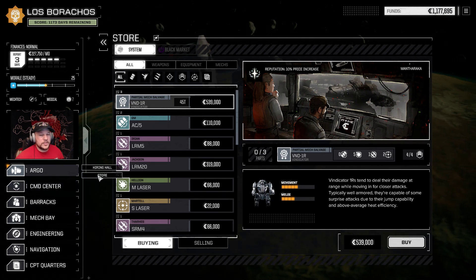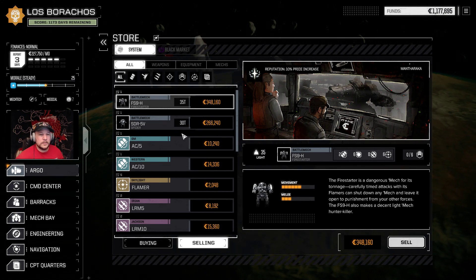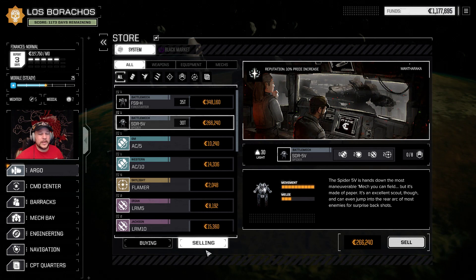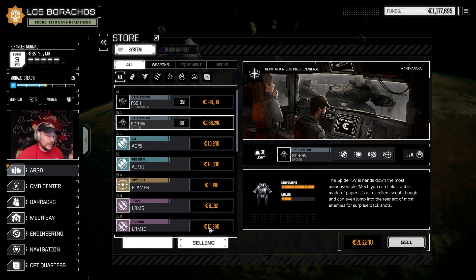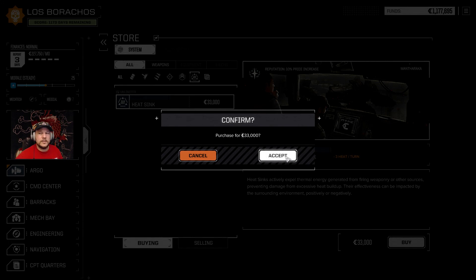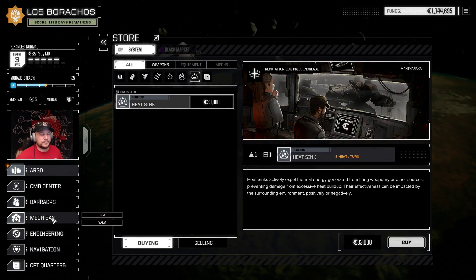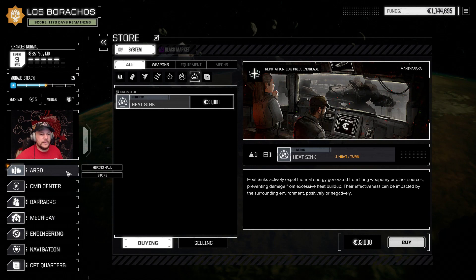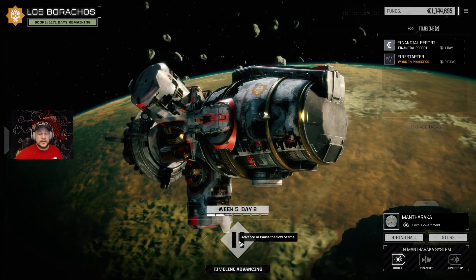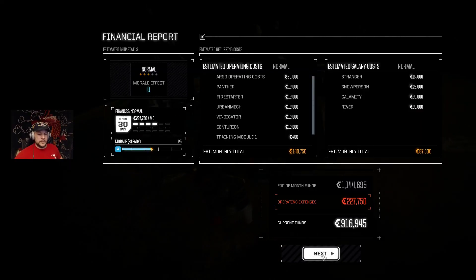We wanted to go to the store — and we are in the store. Guns are distracting. Oh look — parts. Wait, no. That is not parts, that is a full Firestarter. A full Spider that I can sell. I don't want to sell, I want to buy. I want to spend $33,000 and get myself a heat sink so I can complete my Firestarter — put another heat sink in it — and then drop on this base defense mission.